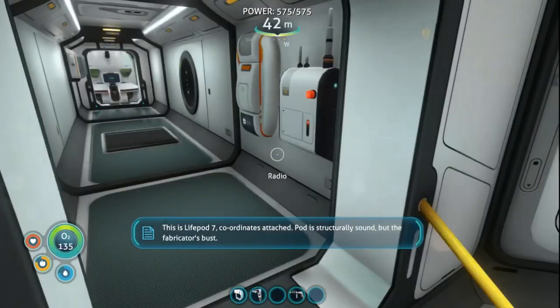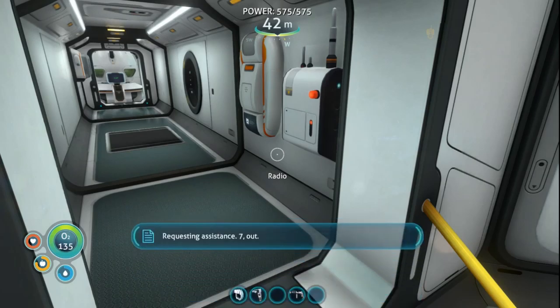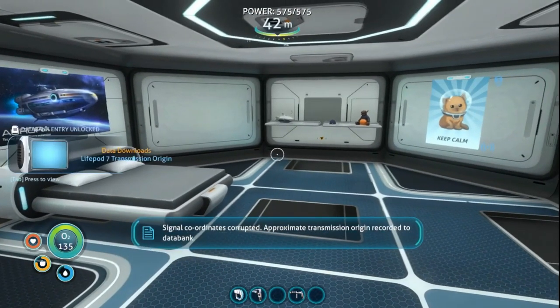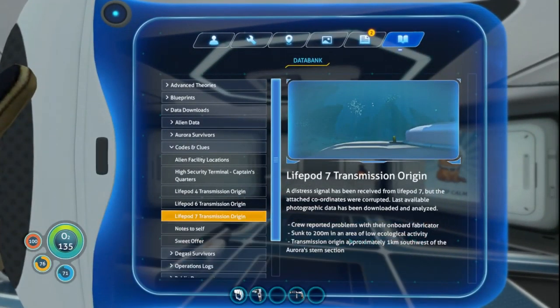Life pod seven coordinates: attached pod is structurally sound but the fabricator's busted. Requesting assistance — signal coordinates corrupted, approximate transmission origin recorded to data bank. 200 meters, low ecological activity, one kilometer southwest of the stern.